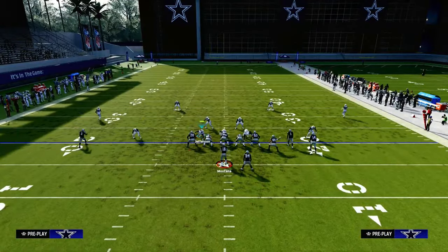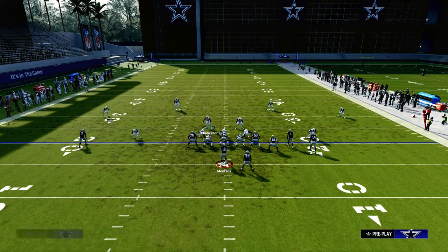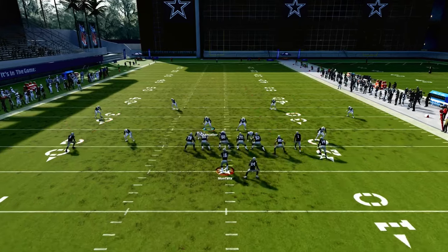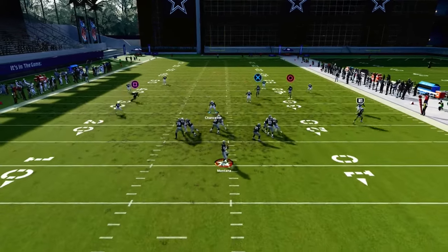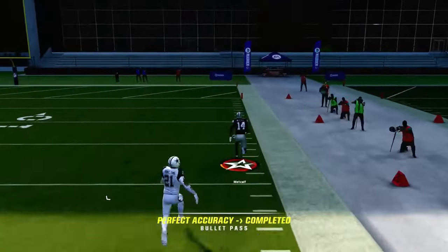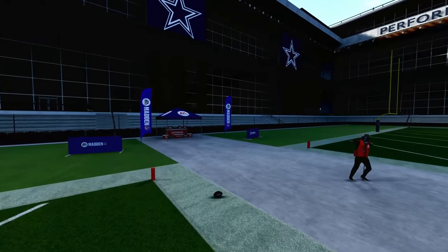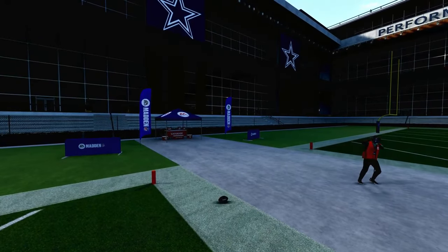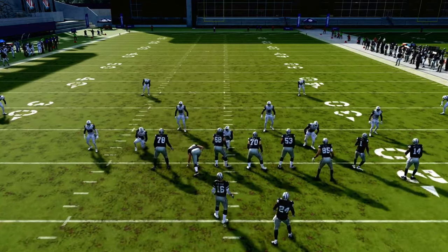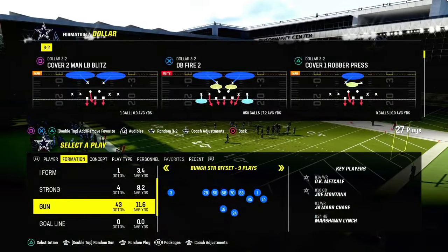The problem with this coverage right now in Madden 24 is the deep half zone can get manipulated if it is on the short side. So with the play Flood, we're just going to streak our tight end, and what you're going to notice is if I have time in the pocket, that deep half defender is going to be put in conflict. He's not going to be able to consistently play that deep fade route on the sideline. This is the biggest challenge because now you can really get into manipulating Mabel, and Mabel really is the best way we can play defense.